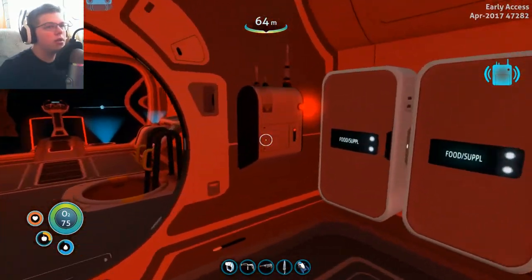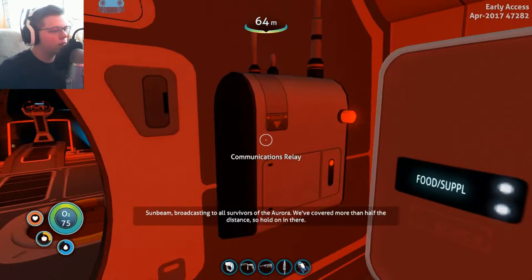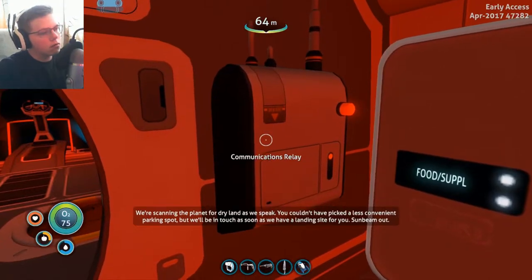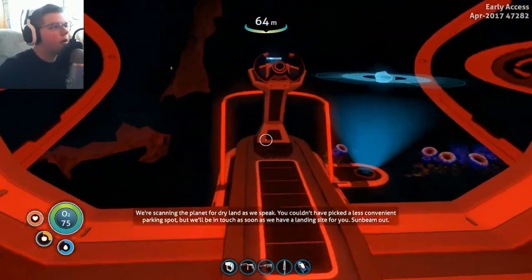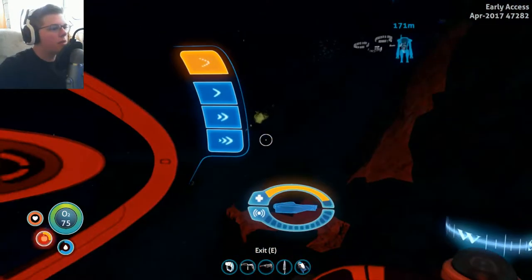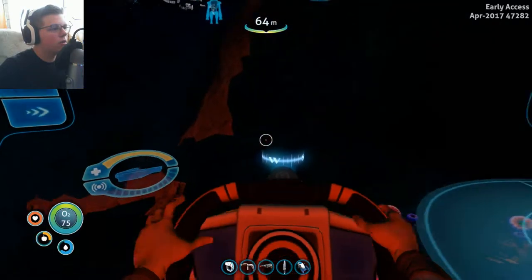Sunbeam broadcasting to all survivors of the Aurora - we've covered more than half the distance, so hold on in there. We're scanning the planet for dry land as we speak. You couldn't have picked a less convenient parking spot, but we'll be in touch as soon as we have a landing site for you. Sunbeam out. So they're coming - that's good. And it keeps telling me hull damage, hull damage, but I don't exactly know how to fix it.